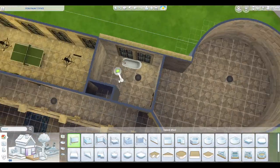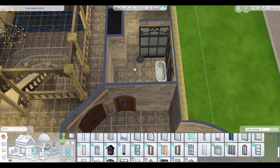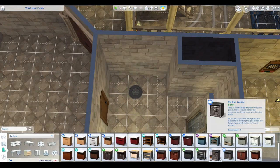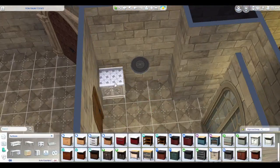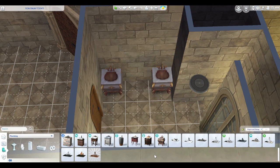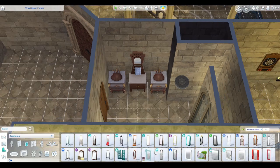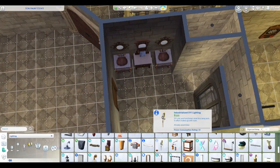Now we're moving upstairs. This is the bathroom for what I'm going to call the master suite, and I wanted it to be extra luxurious. The story here is: say you're having a wedding here and you stay the night — that can be your kind of honeymoon. I struggled so badly with this bathroom. I was trying not to use too much from Get Famous and I ended up using a lot. I also put in a cute little table area from the For Rent pack — I thought it fit well in there.